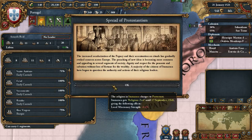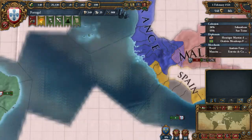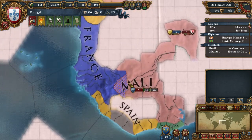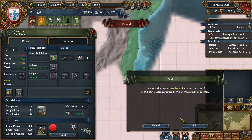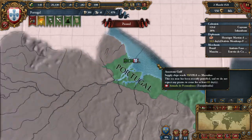Our ships are being repaired. A colony is becoming self-sustaining — excellent! We'll core it, of course, and send another colonist there. The revolt risk is zero here, so I'm going to put the army into the boat and send them right there.